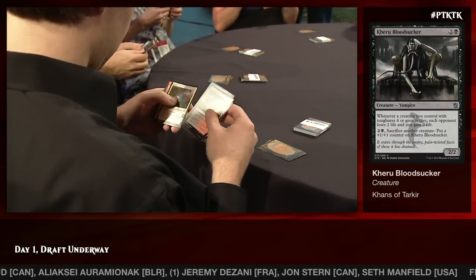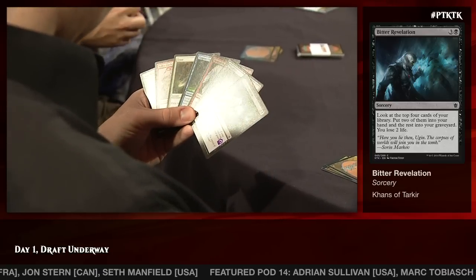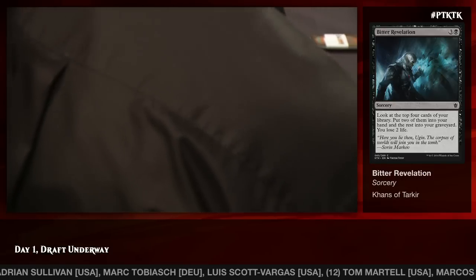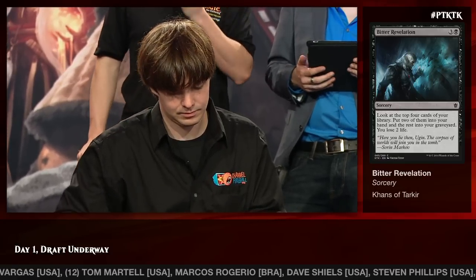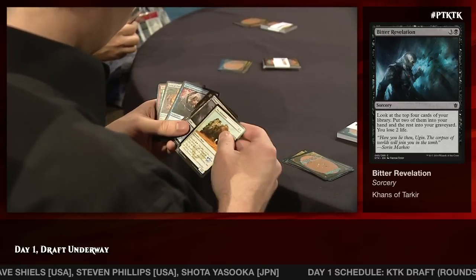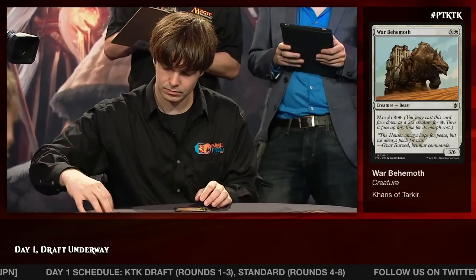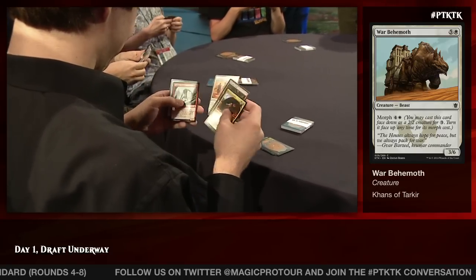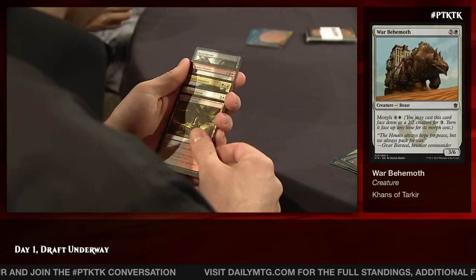Bitter Revelation is a great combination with Dead Drop because it can find you the drop and stock up your graveyard to cast it. There's also a Kiru Bloodsucker pulled to the front — a lot less exciting than the other cards he's seen. That might be a signal that black is drying up, though reading signals in this format can be tricky. He picks up a second Bitter Revelation. Then a War Behemoth, which indicates a preference for Abzan — it gives him a three-drop and something to do in the early game since his mana curve is kind of high.